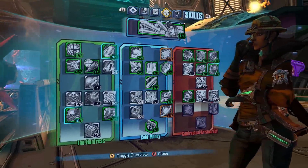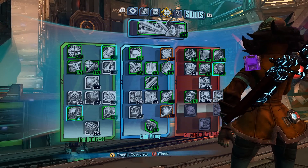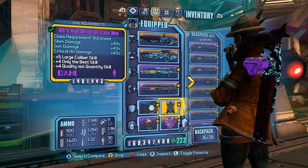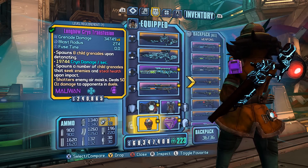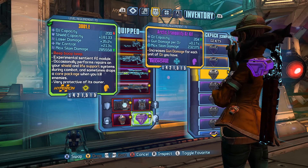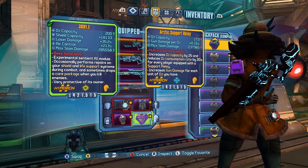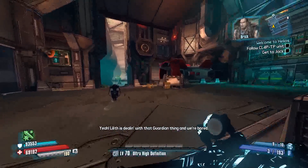I did a build video on this that I will link in the description and throw up a card or annotation for you guys to check out. It's really just about the flare. I've got a few snipers here and a striker — this is my COM, the Eddy, and the cryo transfusion. I don't know if I really need the Eddy, so I might play around with some different Oz kits, but I'll stick with the Eddy for now.